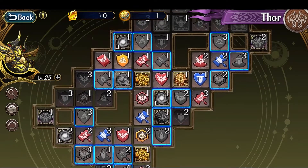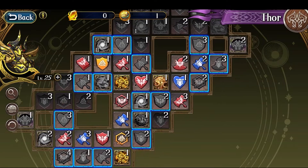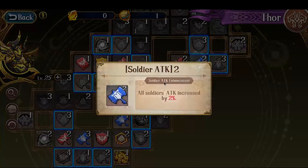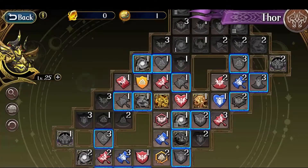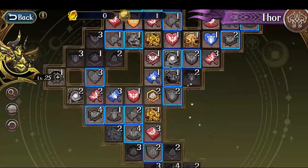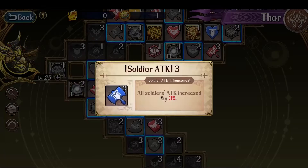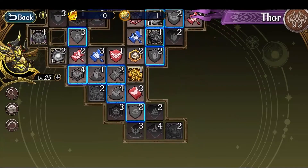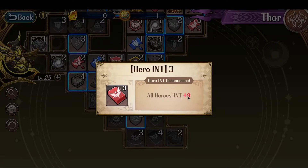In terms of the skills I picked using the star soul, from the start I branched off to the right, picking up hero attack plus 9, and then soldier attack plus 2%. Towards the top, I branched off a little bit to get plus 3 attack and plus 3 int. And then the rest of the resources I've unlocked so far, I went southwards, unlocking soldier attack plus 3%, unlocking hero attack plus 6, and then going further down to get hero attack plus 2% and hero int plus 9.